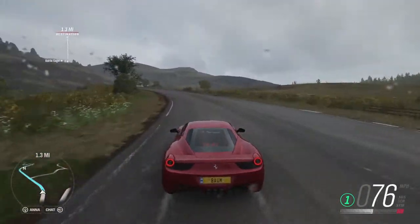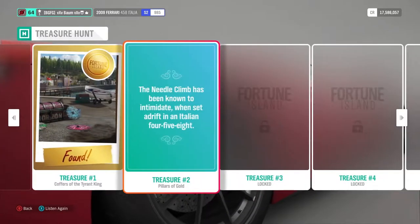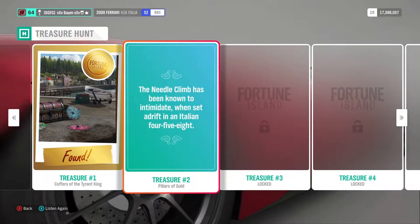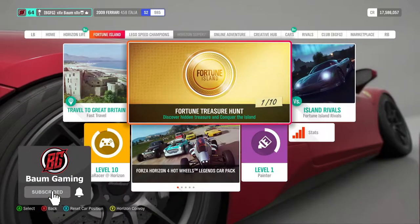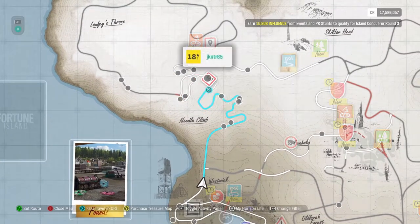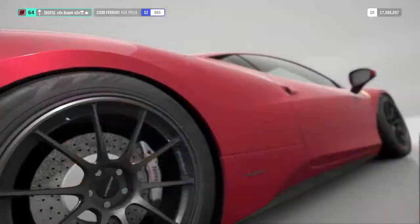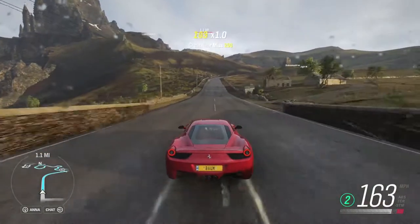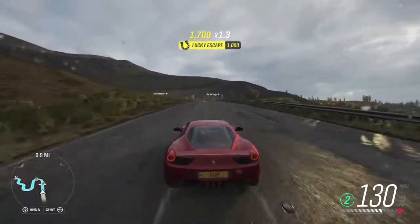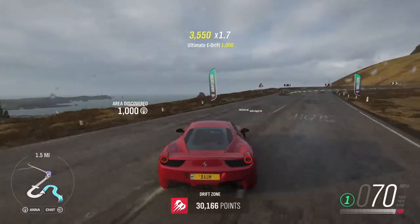Welcome back to Fortune Island in Forza Horizon 4. We're starting off with the Ferrari 458 to get the second treasure location. The clue says the Needle Climb has been known to intimidate when set adrift an Italian 458, so basically we just have to jump in our 458 and come up to the Needle Climb, which is just up the road. I haven't driven this Ferrari yet - I actually had to go buy it and threw a tune on it.